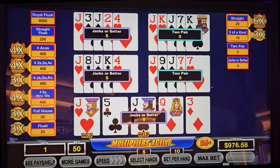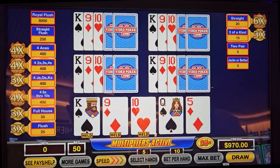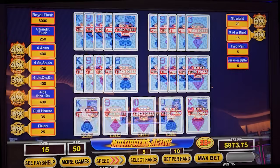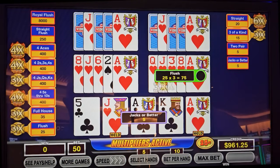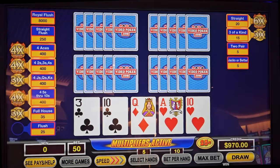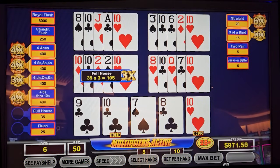We got all our multipliers. The whole board is full of multipliers here. Inside straight, because it's maxed. Just get dealt one, Dad. Dealt straight would be good. There's the flush, okay. Full house out of nowhere, okay.